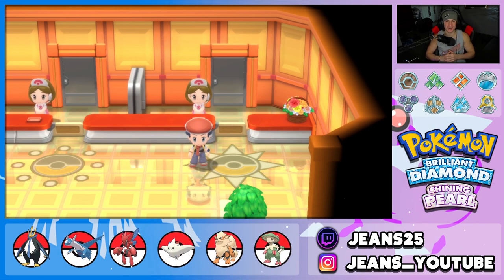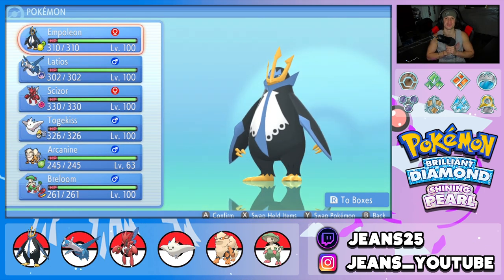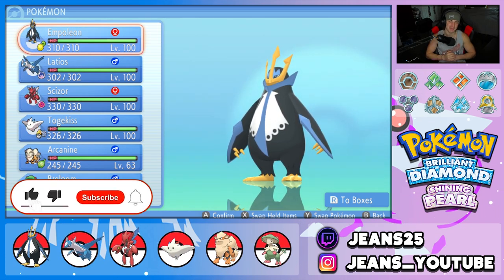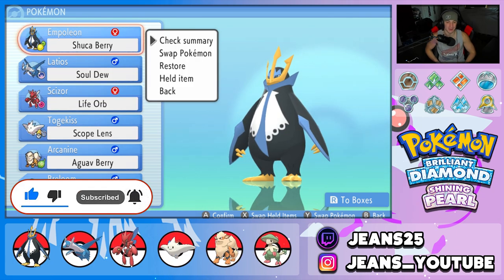What's going on YouTube, Jeans here, hope you guys are having an amazing day. Today we are back yet again bringing you guys some more competitive VGC double battles for Pokemon Brilliant Diamond and Pokemon Shining Pearl. In today's video we got ourselves a good one — we are rocking out with an Empoleon team. If you enjoy the content, make sure you support me by leaving a like, and if you're not subscribed, click that big red subscribe button.